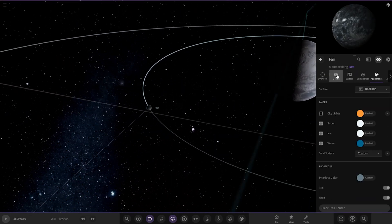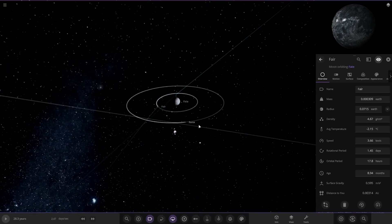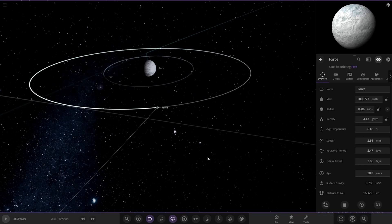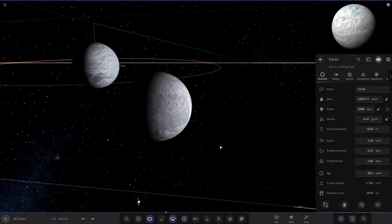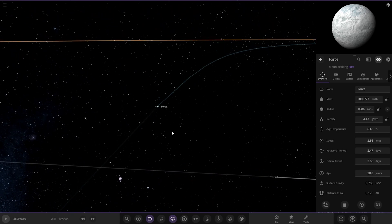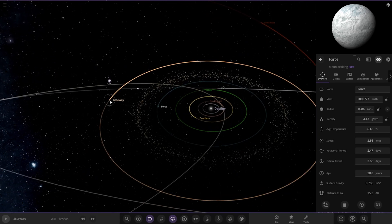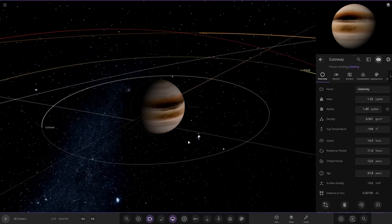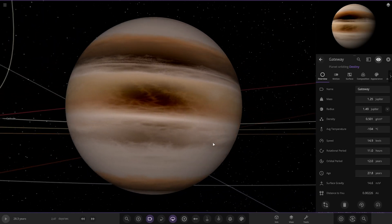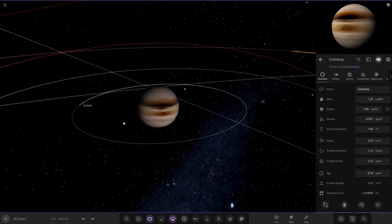Then we have Fair, and taking a jump to Force. Then there's an asteroid belt around the Destiny star. Next up we've got Gateway — a gas giant with the dark spot effect, the negative contrast. Looking very, very nice — large, bigger than Jupiter in both its stats.